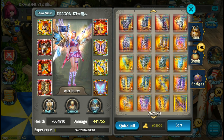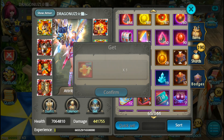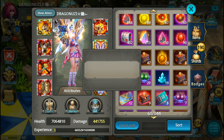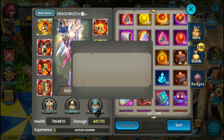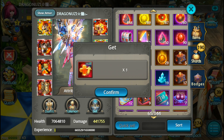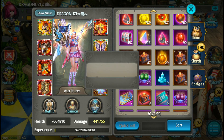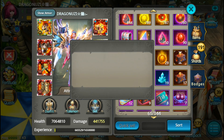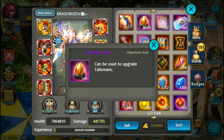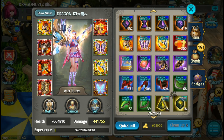Okay, how many do I have now? 191, good. So I just need 9 more. One more. Nice. And I found enough tilesman stones from Abyss. 200.